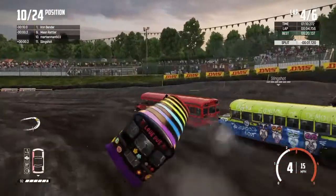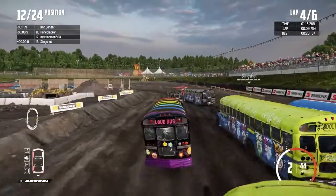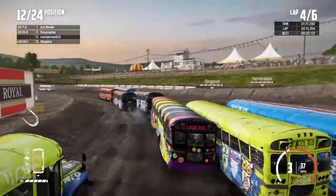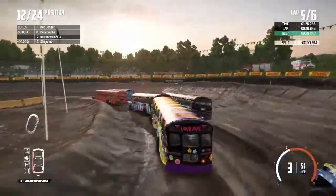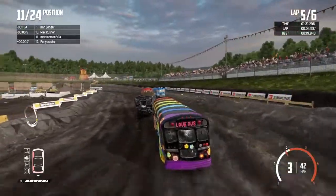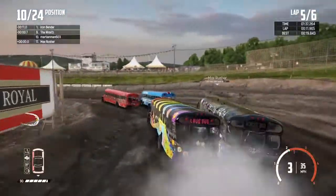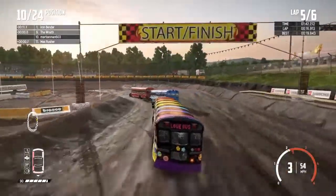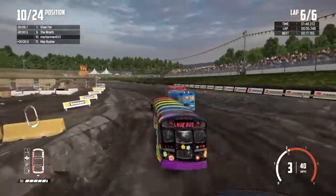Oh no, we're going to tip — and back on the wheels. Nice. Counter-steering, you know, you steer into the ground. I've found with the bus, it's pretty easy to pop yourself back on the wheels as long as you're not on your roof. We're sitting in 11th — that's not that bad. As long as we keep this inside lane here, we should be able to just keep sneaking up a little bit, one or two more positions maybe. Or maybe not — maybe we'll just sit in 10th.